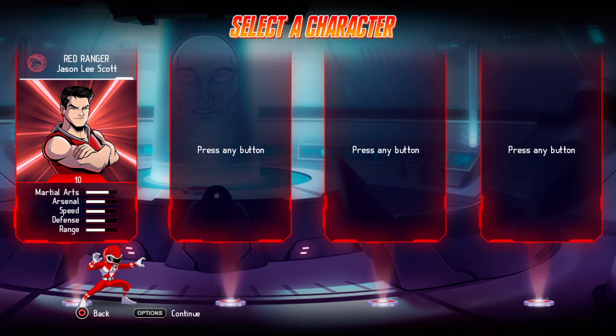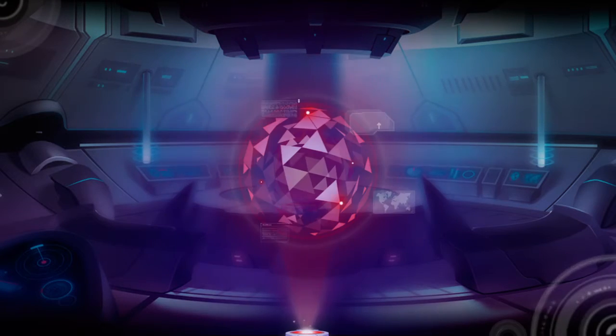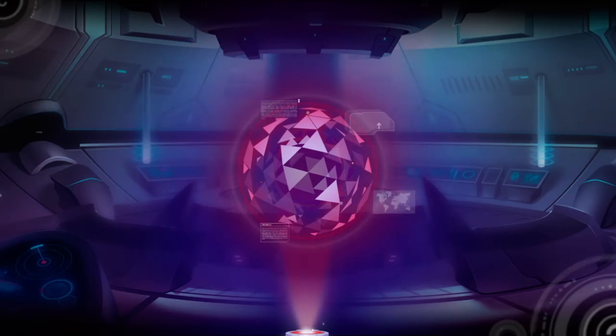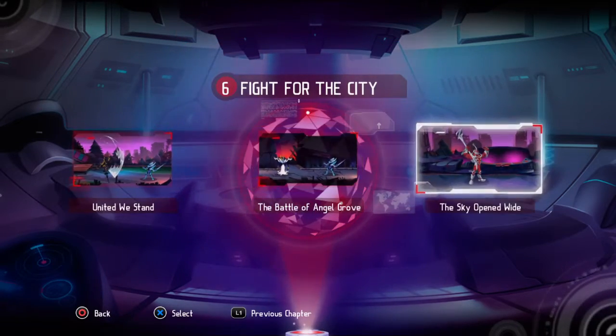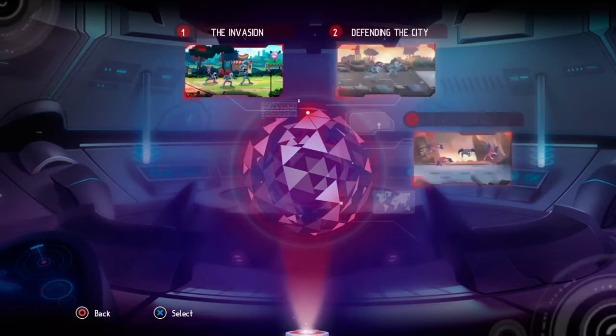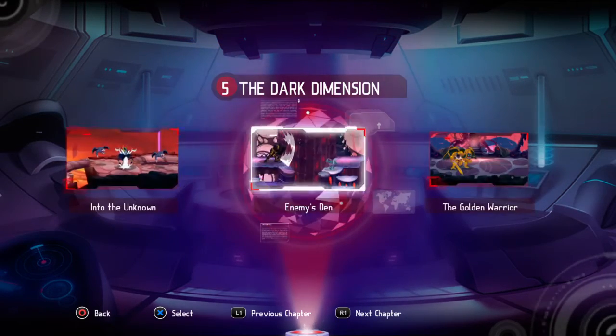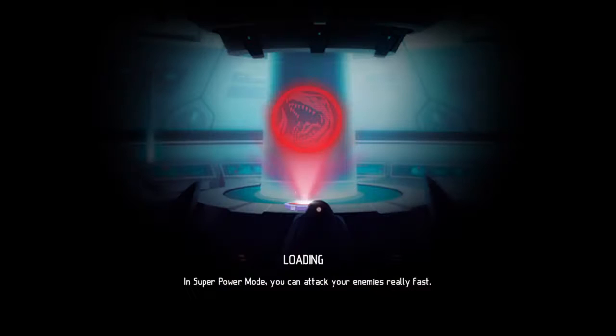They put some odd bosses in here — Turban Shell, Cardiotron, the Hatchasaurus, Lord Zed. There's really not a single hall boss in here. You fight Lord Zed twice. I will fight Godar for you real quick.